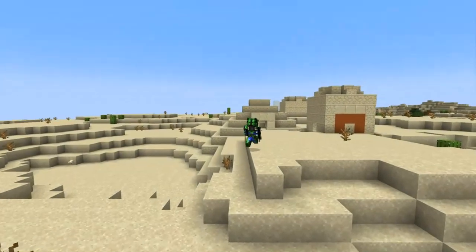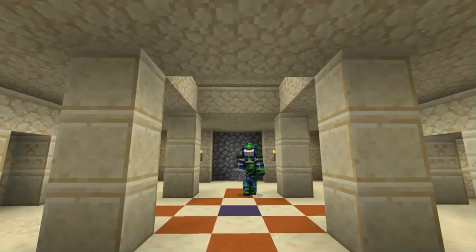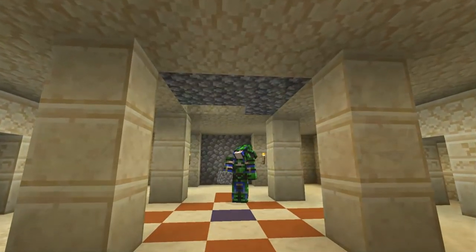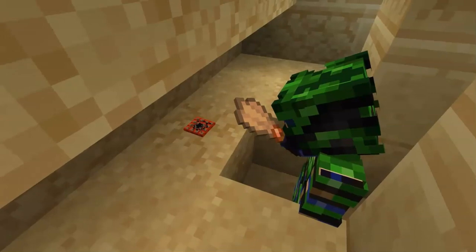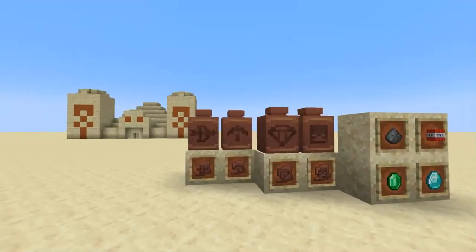When you enter a Desert Pyramid, be sure to take a moment to light up and maybe block off entrance points so you can focus on your archaeology undisturbed. Near the back of the pyramid, on one side, you'll find a sandy area you can dig into. Dig carefully and use your brush when you spot suspicious sand. Common loot here is gunpowder, TNT, emeralds, and diamonds — not bad. And there are four types of potential pot sherds here.